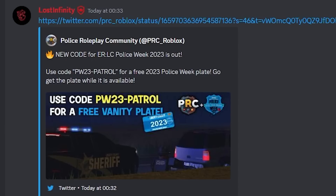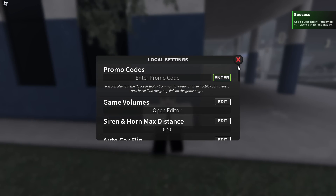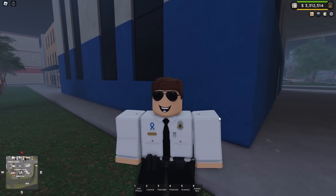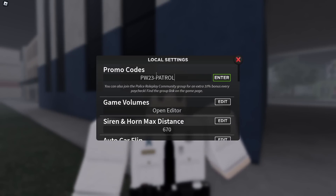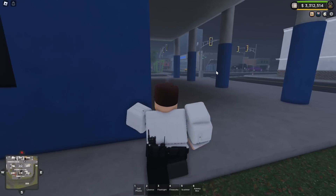The code has been reposted — small technical issue, I believe. But now if we head up into the settings icon in the top right and enter the promo code, we get the license plate and a badge. For those of you who didn't get the Police Week 2023 badge, this will grant you it. All you need to do is head into settings and paste this code. I'll have it linked in the description or you can check their Twitter. Either way works, or just type it in.